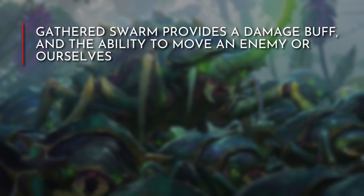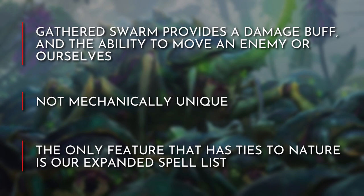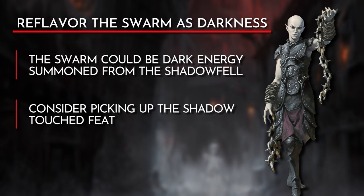To reflavor this subclass, let's consider what exactly our key feature does. It provides options while we attack, either providing a damage buff or being able to move an enemy or ourselves. None of those are mechanically unique, and the only feature in this subclass that has ties to nature or wildlife can be found on the expanded spell list. Even then, some of those spells can be reflavored or not taken. Instead, we can flavor our Swarm as various sources of energy. Our Swarm can actually be us summoning darkness from the Shadowfell. With every attack we make, we can empower our strikes with darkness or use our enemy's own shadow to move them.